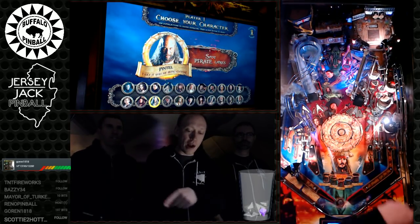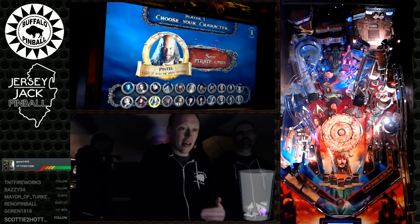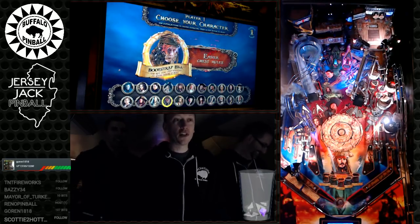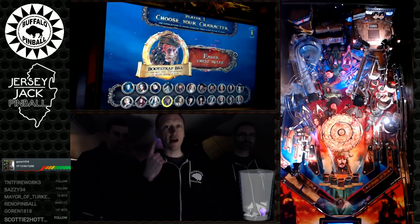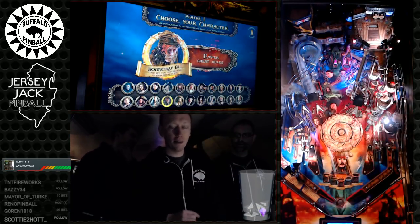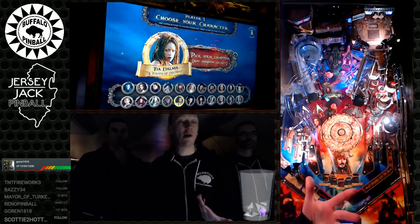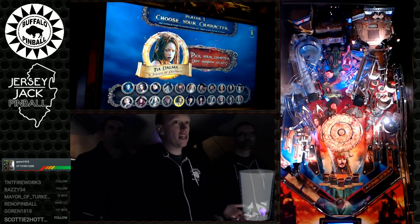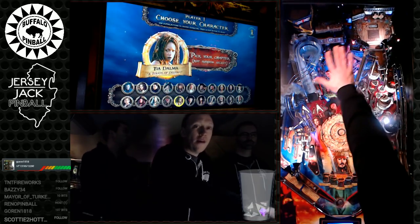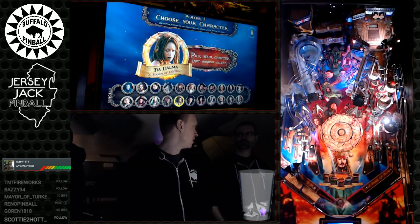Pintel: spots pirate lanes, so you can progress faster through pirate awards and reach extra balls more quickly. Bootstrap Bill: easier chest rules — instead of hitting two targets under the chest, you only need to hit one before locking is lit. He also makes Dead Man's Chest multiball more valuable, making him a worthy pick. Tia Dalma: removes the randomness from chapter selection — even with all five qualified, you pick the exact chapter you want using the flippers and action button rather than the magnet randomizing it.